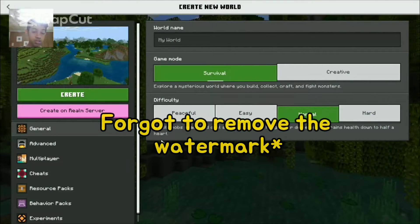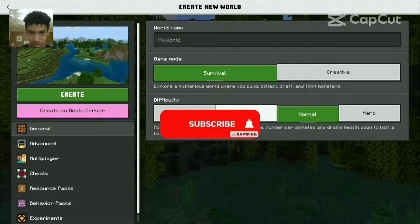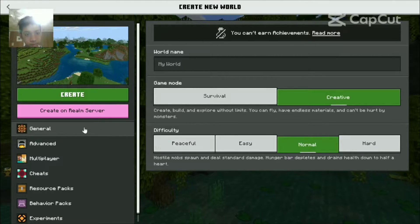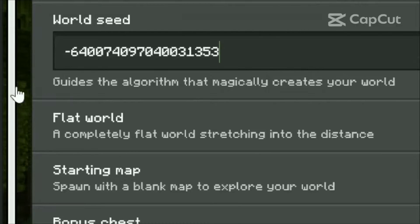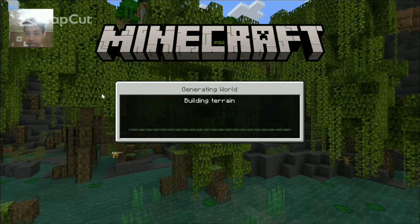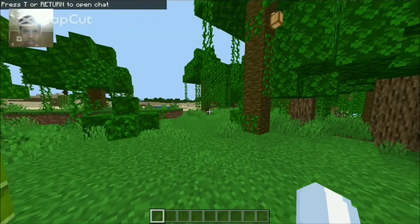We're on Minecraft Bedrock — this only works on Bedrock, not on Java, so I'm sorry Java players. Let's get started. I'm going to go and create the world. I want to find the stuff, so let's copy and paste the seed. I'm not going to leave any cuts in this video because you guys might think it's fake.